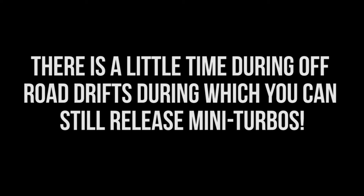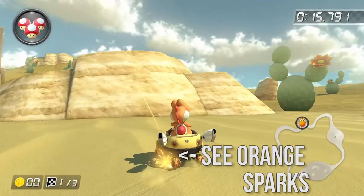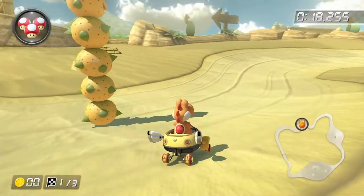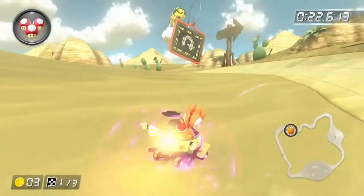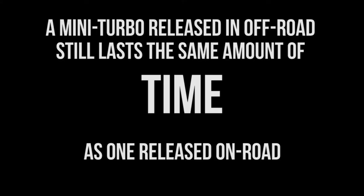However, this effect is not instantaneous. There is still a bit of time in which I can drive through off-road and still have my mini-turbos charged, as indicated by the colored sparks emitting from the cart. If we release our drift during this time, we will still get the mini-turbo, even while on off-road. While driving through off-road, the boost from the mini-turbo will be diminished, but we will still get a noticeable gain in speed. In fact, the turbo will last the same amount of time as it would if we were on the main road, even though we may not cover as much distance, since the off-road is slowing us down.